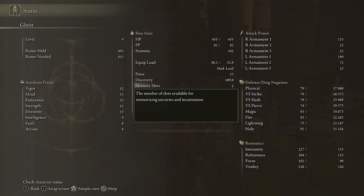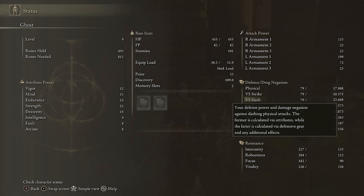You also have memory slots — the number of slots available to memorize spells. You'll find sorceries and incantations all over the place, but you can only actually use the ones you memorize while resting at a site of grace. You can swap them freely anytime you rest. Some stronger spells cost more than one slot, and you can increase this number by collecting items called memory stones. Unlike previous FromSoft games, it's not affected by any attributes — the only way to get more memory slots is by finding those memory stones.